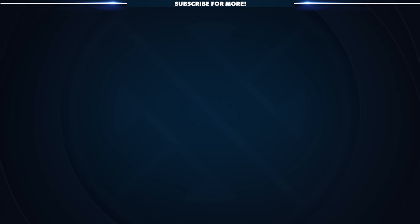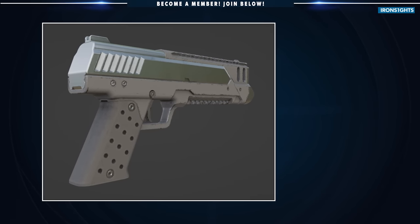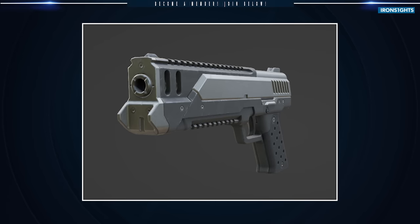I wanted to leave you all with a small bonus leak. This is a chunky, beefy secondary weapon that could give the Senator a run for its money as the heavy weapon of choice for the secondary slot. There's not much more to say other than this thing looks like the Helldivers 2 equivalent of a Desert Eagle, so fingers crossed this becomes available sometime in the near future.